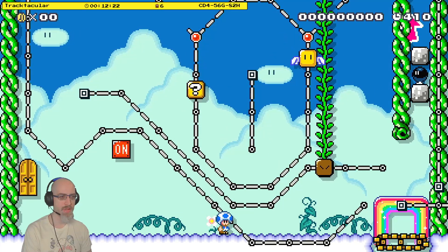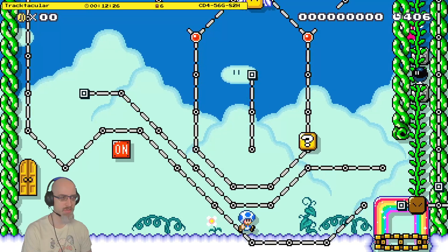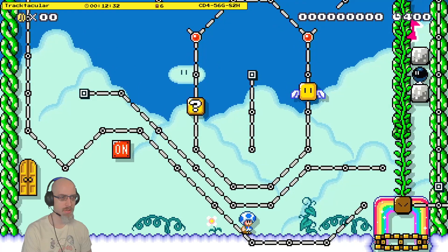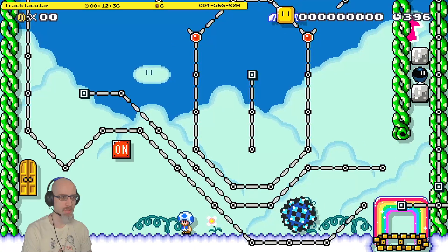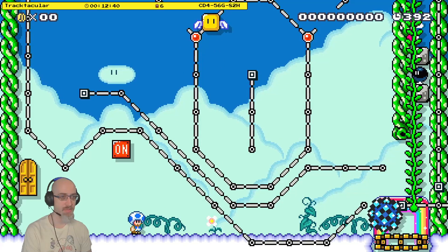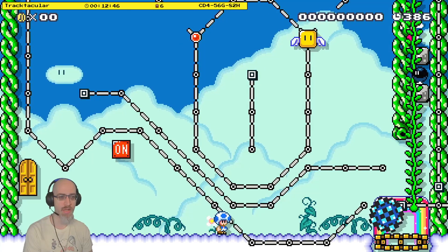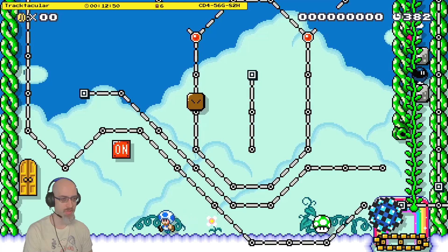Now, after the vine is in position, I want the question block to release its spike ball. And it broke it, and that might be a problem. Now I need to blow up that bomb, and I don't think a winged block will work for that, but it's got a coin in it. And I can make it turn slow, or a one-up, whichever one it is.